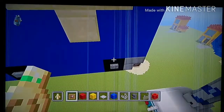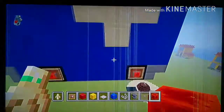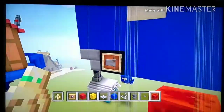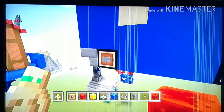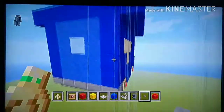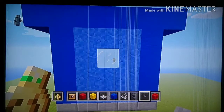Place item frames on the block and place your redstone block — it should look like this. Go ahead and do the same on the other side: item frame, redstone. Should look like this. Go to the back where we have the packed ice.